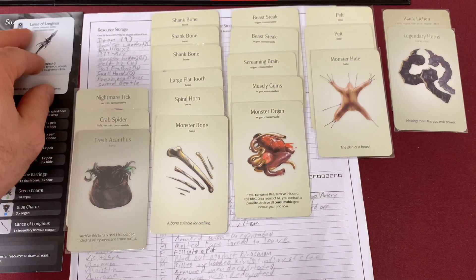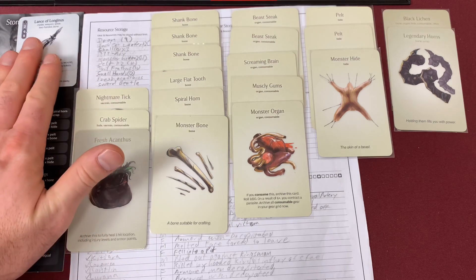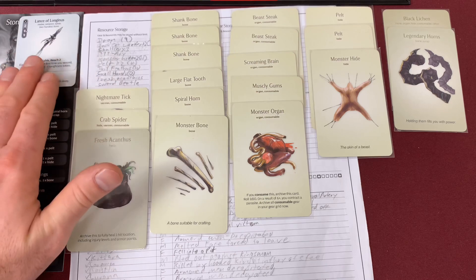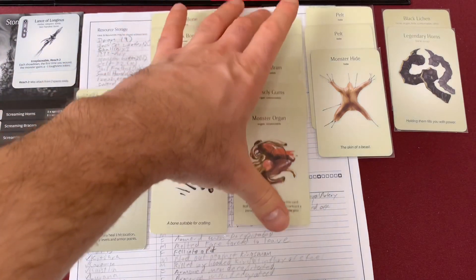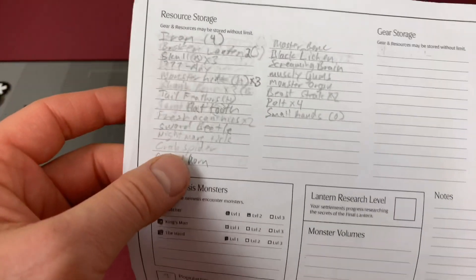The next thing I have to do is update our timeline. We draw our event and see what happens. We have come to Lantern Year 19 out of a total of 30 — we're almost two-thirds of the way through. I'm also going to update my death count. We have to draw a settlement event and also take on the Kingsman level two this year. We give the deck a truffle shuffle and draw a card — they're usually all pretty evil.